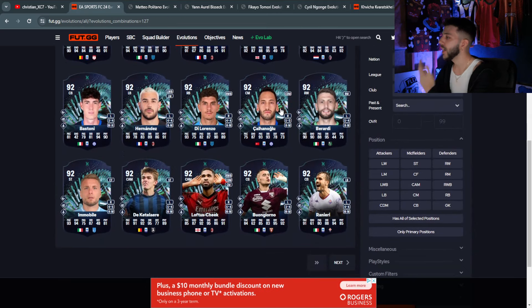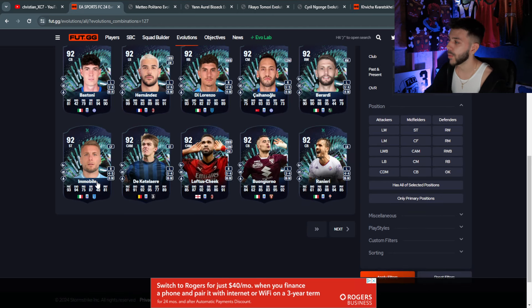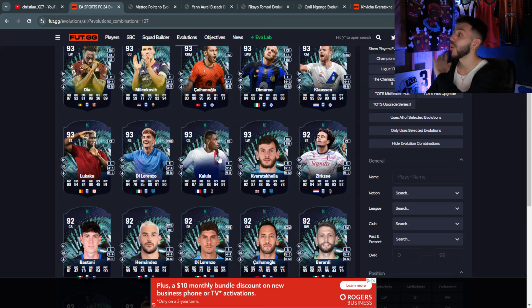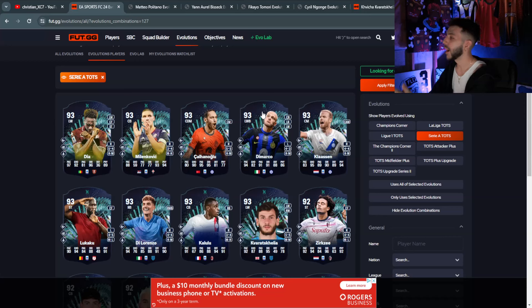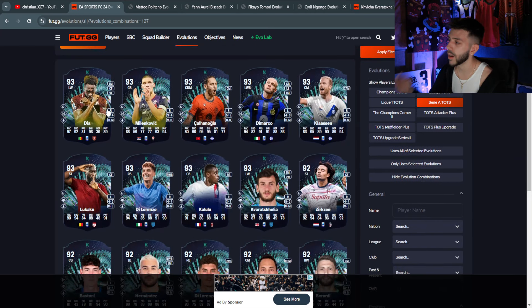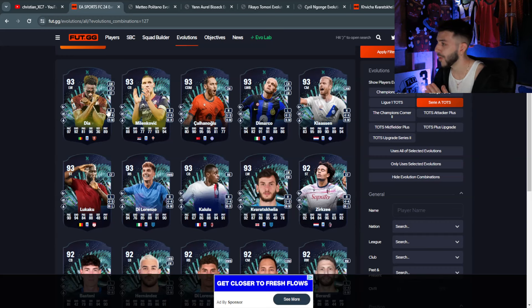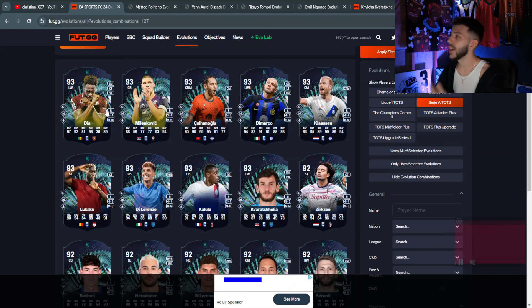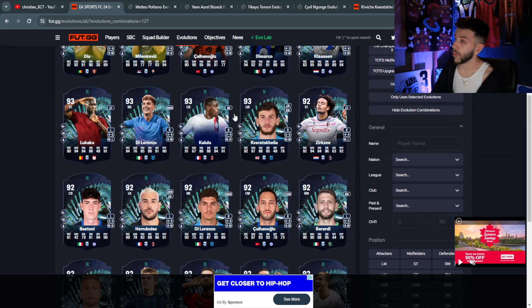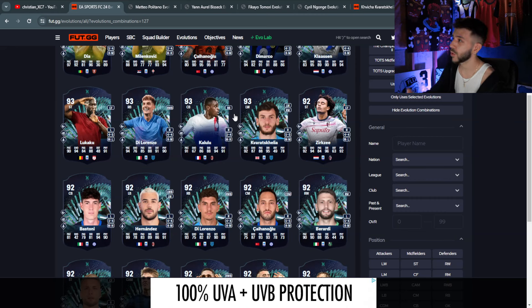A few more honorable mentions: Cutiller has 91 pace, 95 dribbling, and 5-star/4-star. Ranieri is decent but I'm not a fan of medium/medium work rates on a center-back. Kalulu looks good if you have his UCL card. Modico has 3-star weak foot which I don't love, but he can play center-back too — 4-star/4-star, useful for Inter fans. Dia is 5-star/4-star, high/medium, good pace and dribbling as a winger or striker. Lukaku is absolutely crazy. Di Lorenzo is linked to Juventus — trailblazer card, 4-star/4-star, very good option.